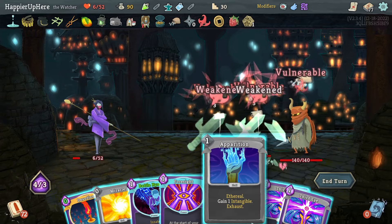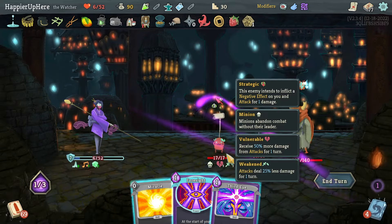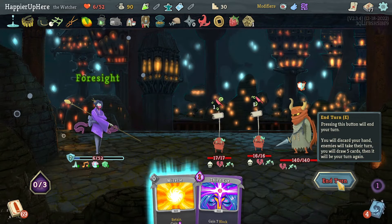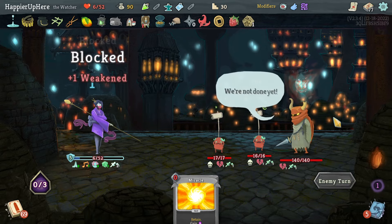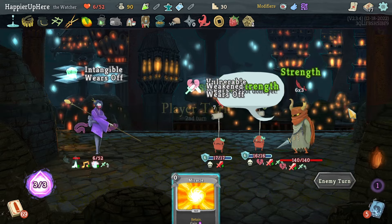Against the Gremlin Leader I might get lucky. Starting with Apparition and no way to kill — that is actually really unfortunate. Well, no chance to do anything else. Let's do Battle Hymn, Apparition, Third Eye. I will need block next turn so let's get rid of everything here. Let's do Foresight — next turn might take a lot of damage. I need the Apparition.